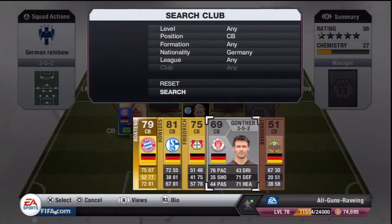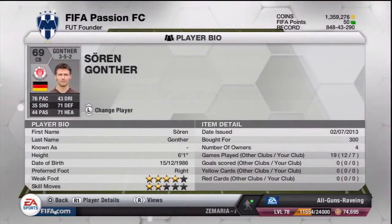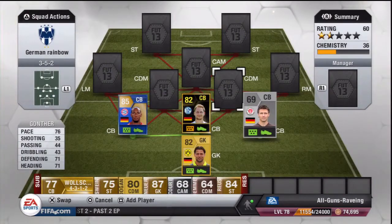Moving on to the right centre-back, we do have Gunter. He's got 76 pace, 71 defending and 71 heading - a very solid card not many people use. He's got 79 sprint speed and cost me 300 coins. I did have to buy a 352 formation card, which costs around 1,000 coins. The price of this team will be higher than stated because the 352 formation cards are going for 1,000 to 2,000 coins on PlayStation 3.